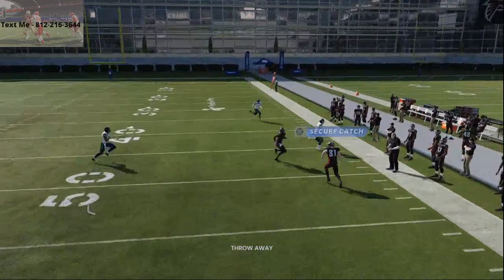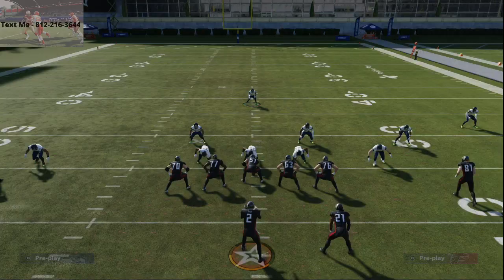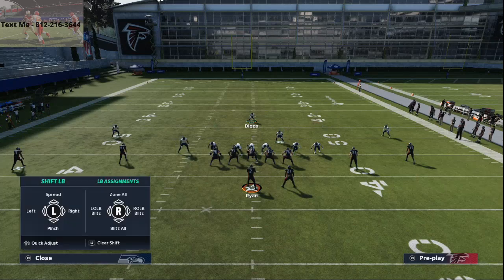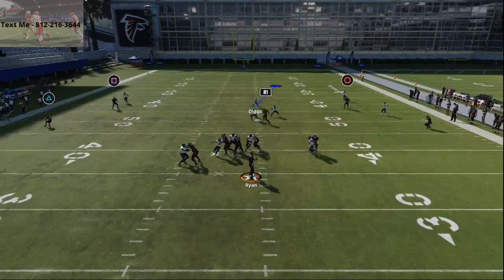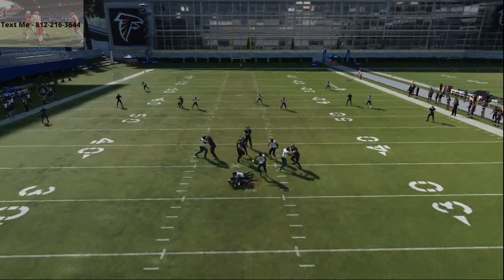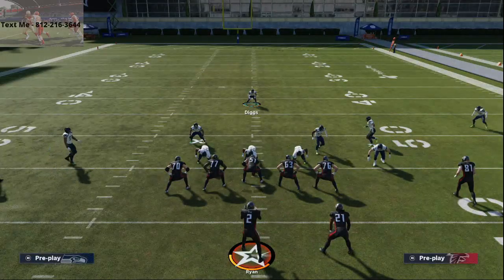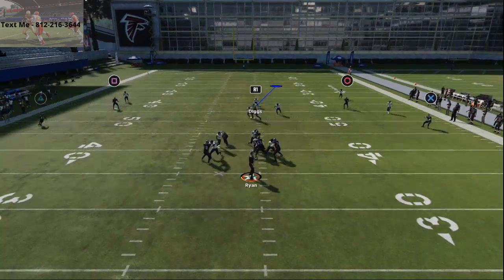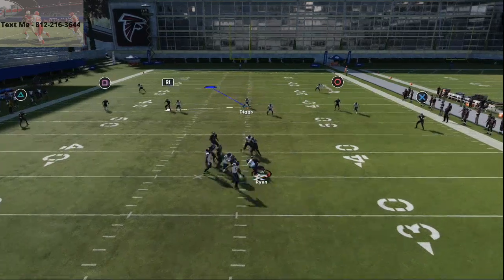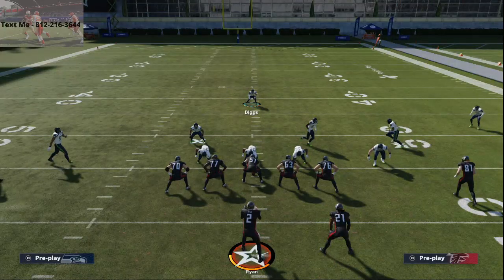Practice was kind of adapting to this as I ran it over and over again, but this is the setup for you guys. This A-gap pressure is very simple. Typically, if it doesn't come in the A-gap, you're going to get that contained pressure come through as you see right there. This is a quick blitz out of 3-4 Bear that I wanted to put on your radar.